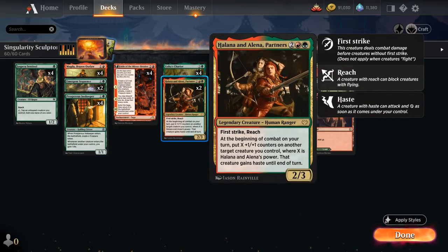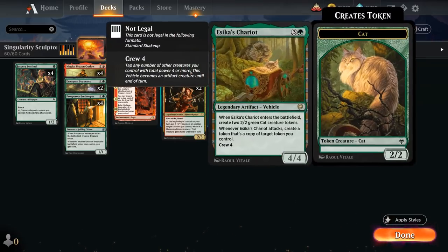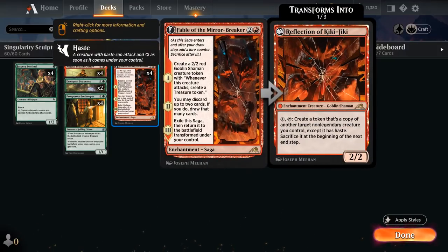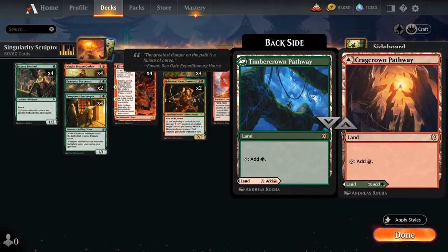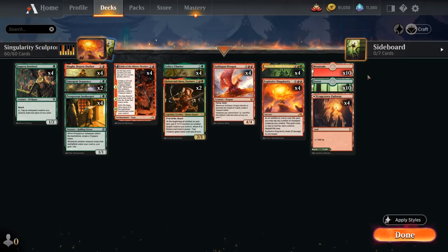At four mana we're playing the Partners — a 2/3 legendary human ranger with first strike and reach. At the beginning of combat on our turn, put X +1/+1 counters on another target creature we control where X is their power, and that creature gains haste until end of turn. Just an incredibly powerful card in any red-green deck, especially synergistic with Chariot, and the 2/2 token from Fable of the Mirror Breaker can even give Reflection of Kiki-Jiki haste so we can copy a creature right away. The mana base runs 10 of each basic land plus four copies of the red-green pathway to smooth out the early game.